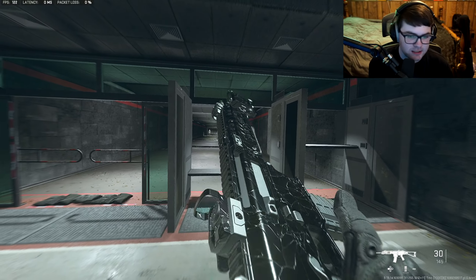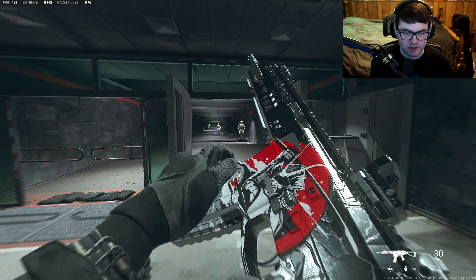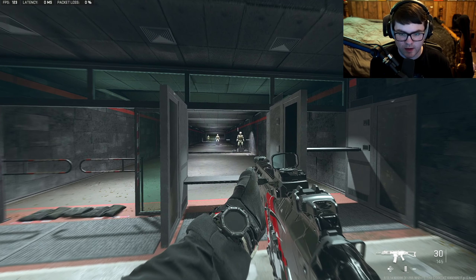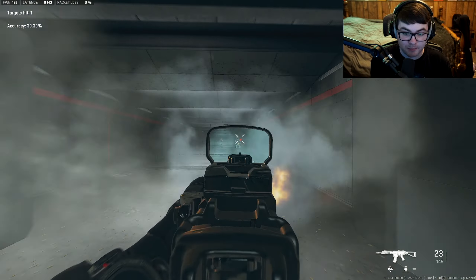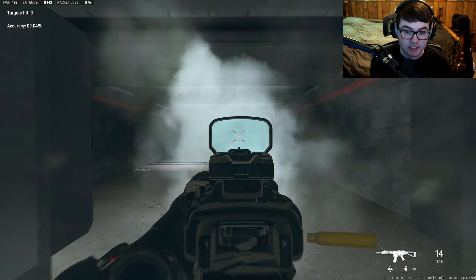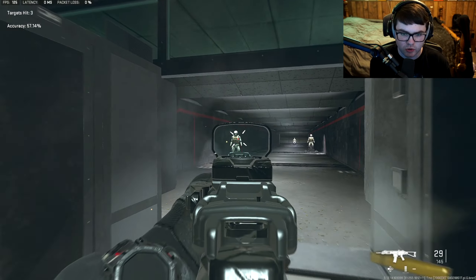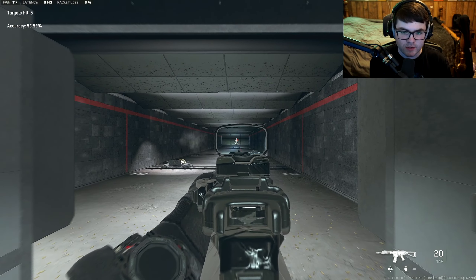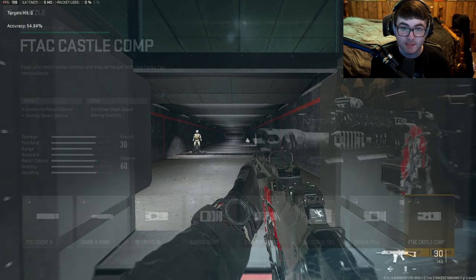Let's get into the best ISO Hemlock class setup. Showing it off in the firing range — the ISO Hemlock is still one of the best assault rifles in the game. I'm not sure why more people aren't using it. People are still using the TAQ-56 for ranked play, but the ISO Hemlock is insane for normal quick play. No barrel, no damage-adding attachments, and it's still that good.